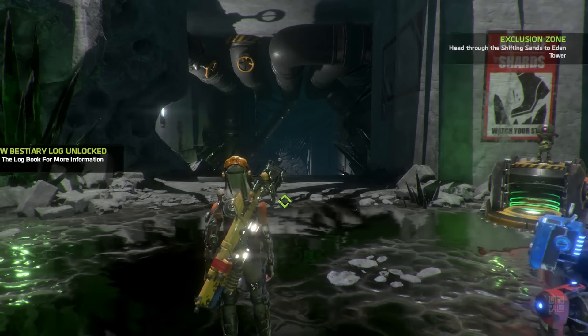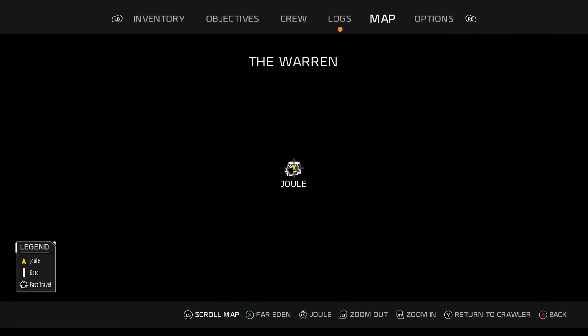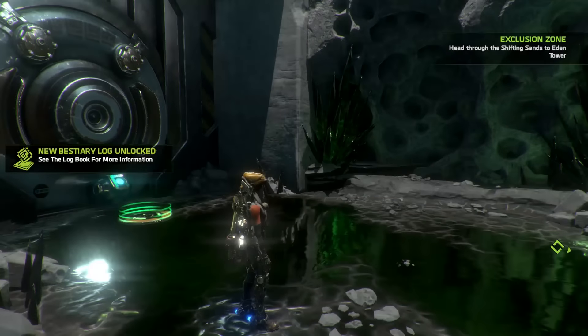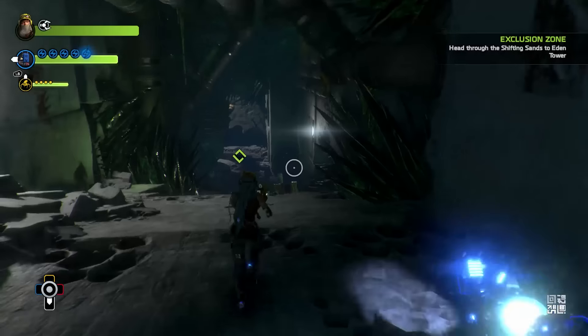We're back on ReCore and I want to show you guys where we are. We're at the Warren, which is the place we were meant to go before. We now have 15 prismatic cores, so finally we can actually advance and go through it like we were meant to. This is the way we're meant to go.